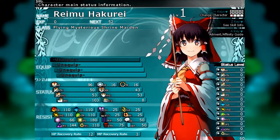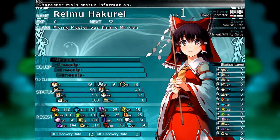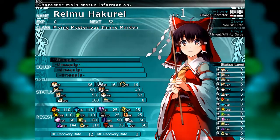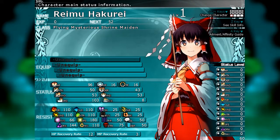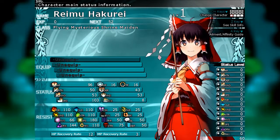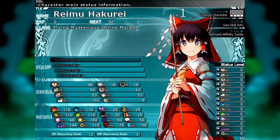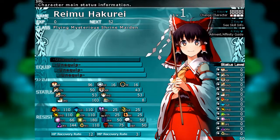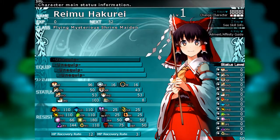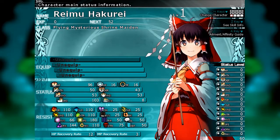We've got Paralysis, which prevents your character from moving at all. We've got Shock, which halves your character's current ATB gauge — so if you're at 2500 ATB, you drop down to 1250. It can be really annoying; it's one of the first statuses the game starts throwing at you. Silence means you can't use spell cards — that's a bummer. And Debuff Resistance: the higher this is, the better chance you have of not having your stats brought down by stat-debilitating techniques.